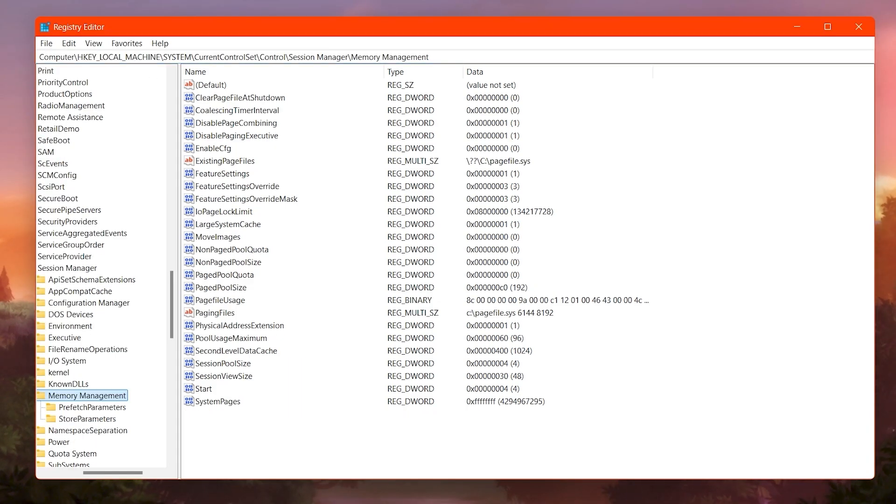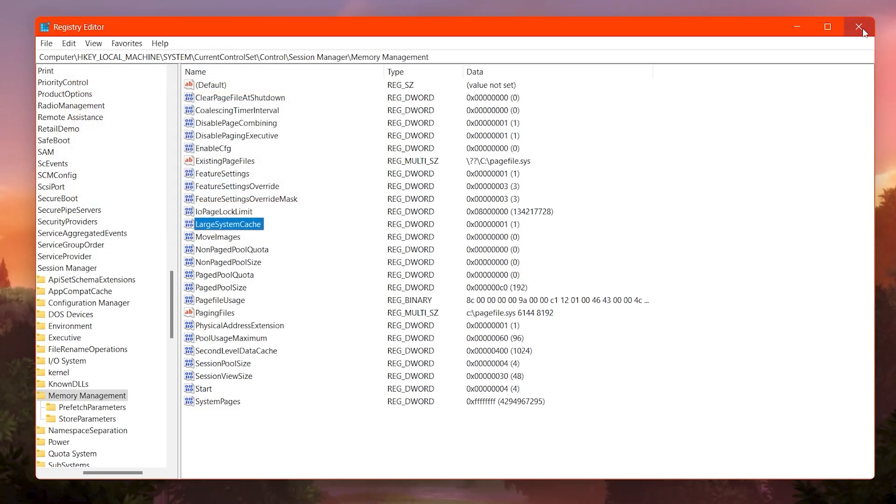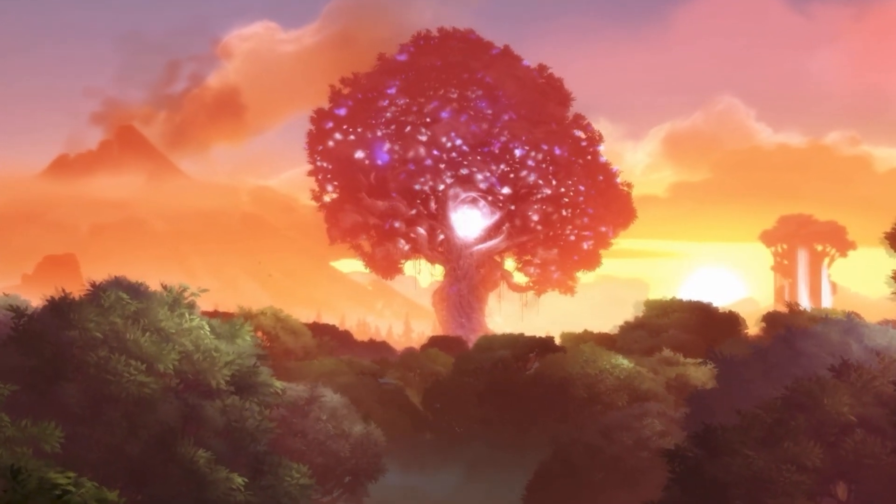Now copy the second path from the description, paste it into the registry, and press Enter. This setting helps increase the system cache — enabling it allows Windows to cache more data in RAM, which can improve PC performance. Find 'LargeSystemCache', right-click, and go to Modify. By default the value is 0, but change it to 1, set the base to Hexadecimal, hit OK, and close the Registry Editor.